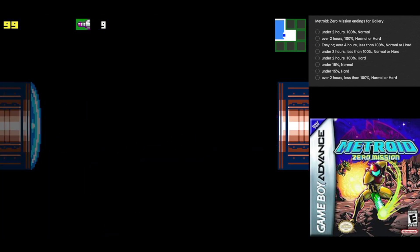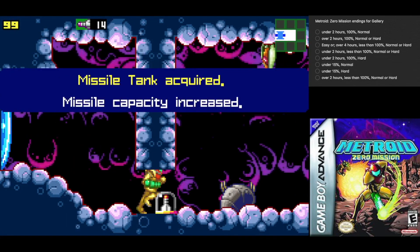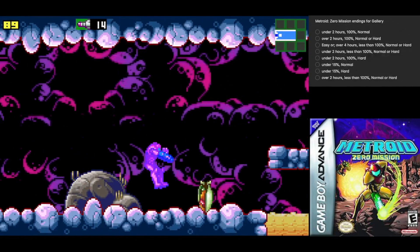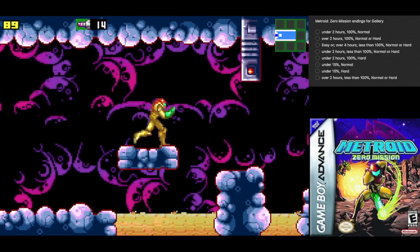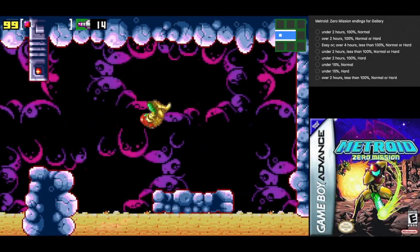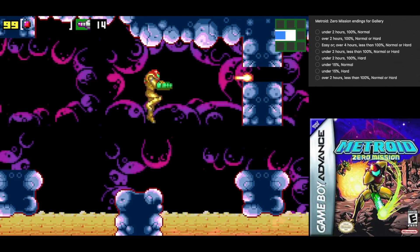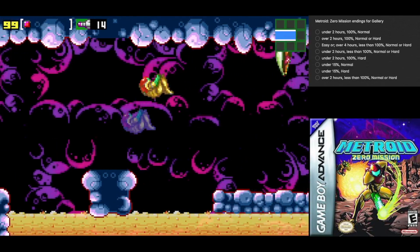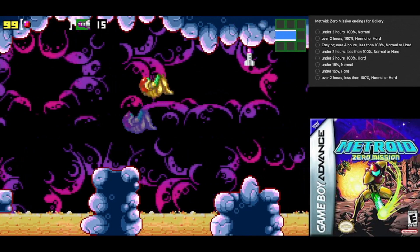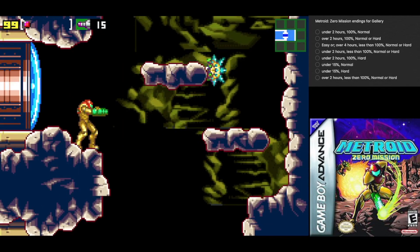So we have another bomb block. This room right here is where that mini-boss will make its appearance again if you didn't defeat it the first time. Anyways, we get our first energy tank. One of the additions to this game — as well as all the extra items — is you can have more than six energy tanks, which is a Godsend, if you ask me.